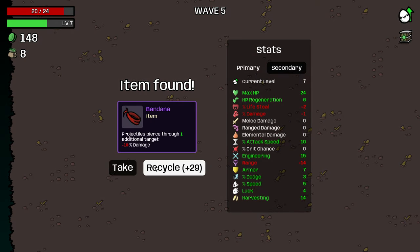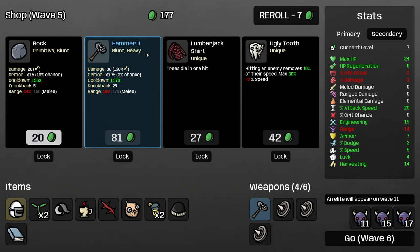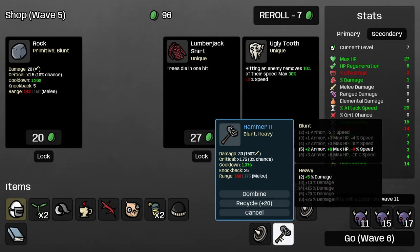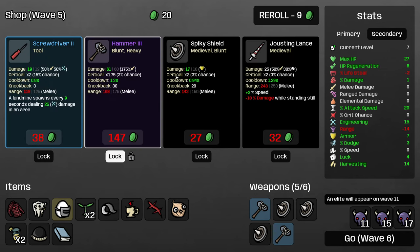I think I'm going to pass on this — we don't have any constructs yet, and it's so hard to build up our percentage damage even though we only lose half as much. I'll just take attack speed — hammers are going to scale really well with attack speed. Very happy to buy another hammer here, and I will still take lumberjack shirt. Do I want the ugly tooth? We're going to lose 2% more speed, so that would bring us down to negative speed, but this will also help against elites. We are kind of unlucky in that we've gotten one of the hardest patterns for elites — the only harder pattern I think is 11, 14, 17. But I think I'm just going to buy both of those items and roll, and we can buy this hammer. I'm not going to upgrade the spiky shields — I feel like that's out of the spirit of the challenge. These were just to bias our shop towards blunt weapons.